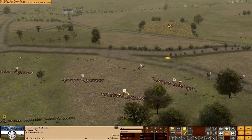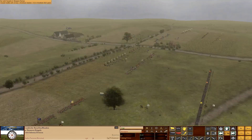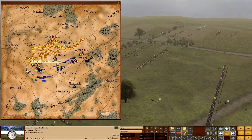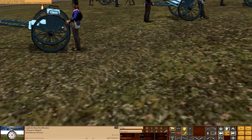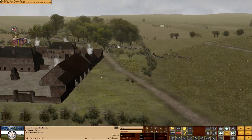All our guys are now concealed behind the ridge, none of them taking any losses. The Grand Battery's fire is largely wasted - that's pretty much the name of the game here. That was Wellington's strategy; I'm just taking it a little further by completely withdrawing behind the ridge.